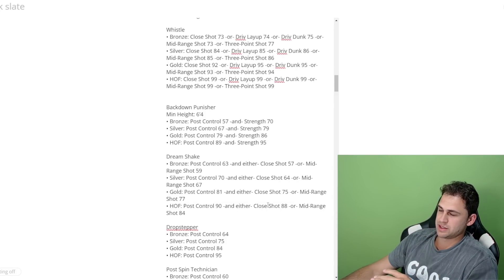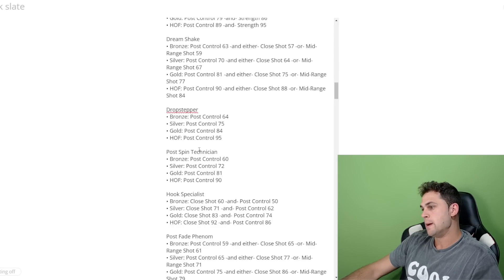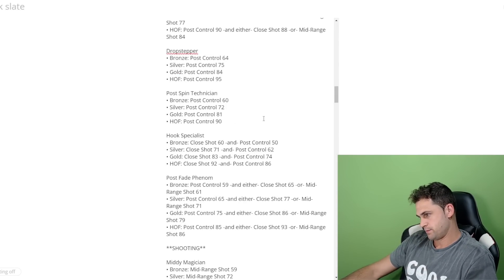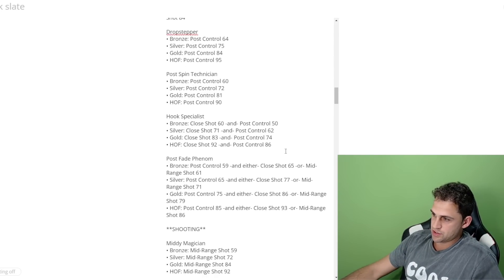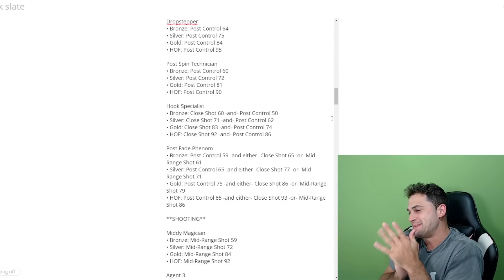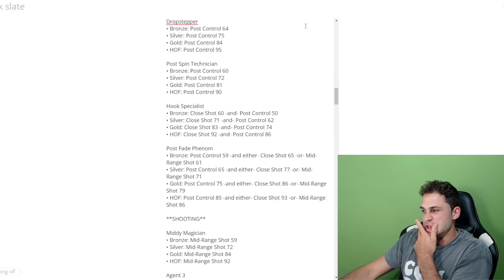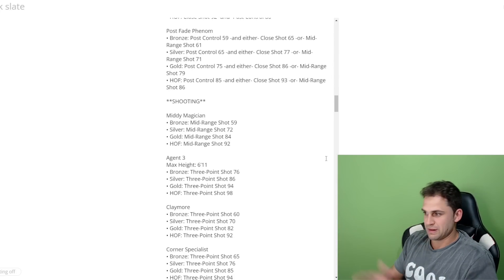Dream Shake now requires post control and either close shot or mid-range — before it was strictly post control. Drop Stepper is straight post control, 95 for hall of fame. Post Spin Technician is straight post control, 90 for hall of fame. Hook Specialist is close shot and post control — 92 close shot and 86 post control for hall of fame. Post Fade Phenom is a new badge: hall of fame needs 85 post control and either 93 close shot or 86 mid-range.